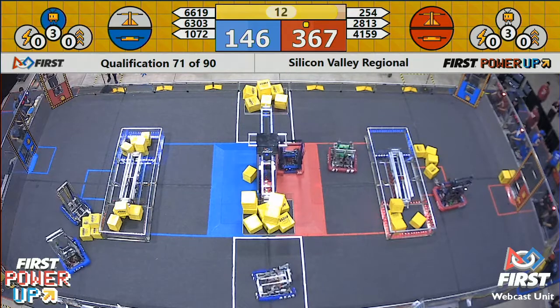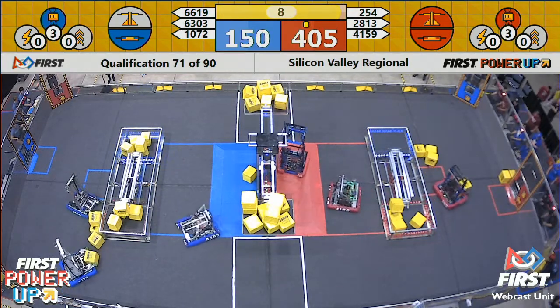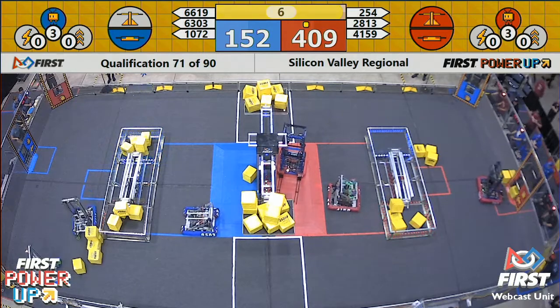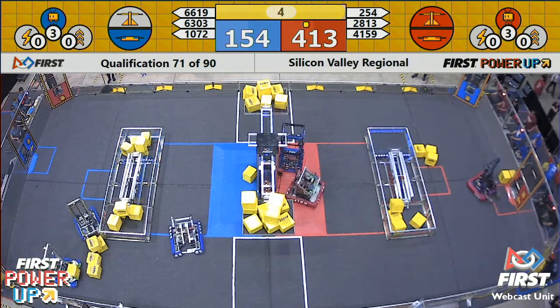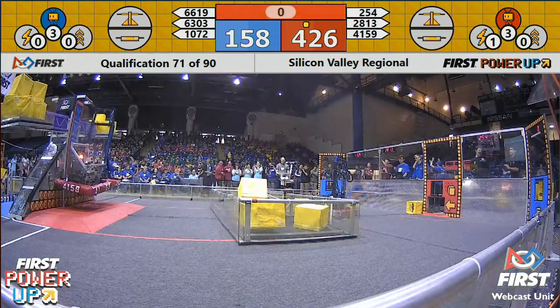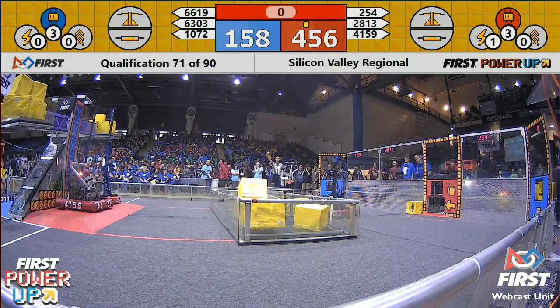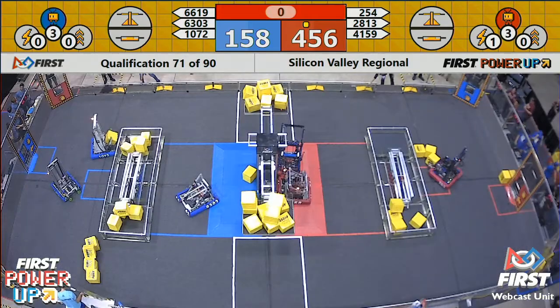Now we're in the last 10 seconds. Blue alliance and red alliance both play the levitate power up. Blue alliance — Cheesy Poofs deploy their forklift mechanism and they're lifting 4159 up above the one foot line. It only matters where your robot is at time zero — our referees will make that call to determine if the robot qualifies.